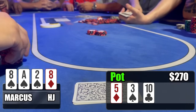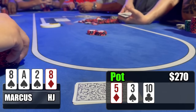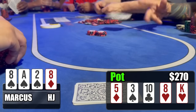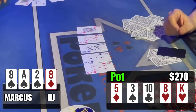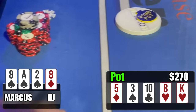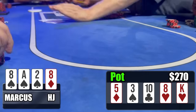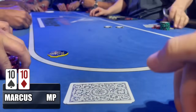Eight of hearts on the turn — we have a set! Check-check. King of hearts on the river — check-check. Our set of eights is definitely going to be good. I show the winning hand — set of eights taking down $270, trying to get back to even. On to the next hand.